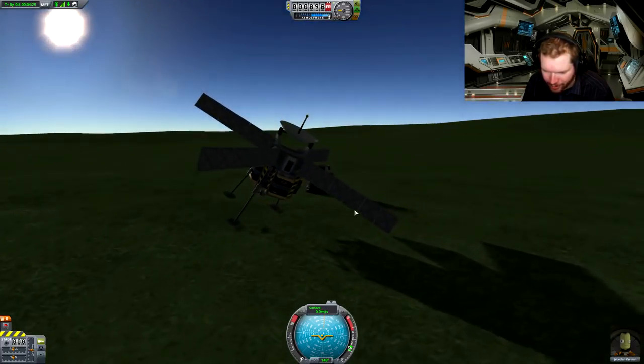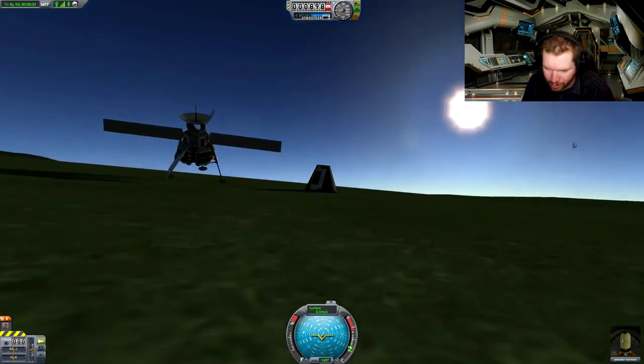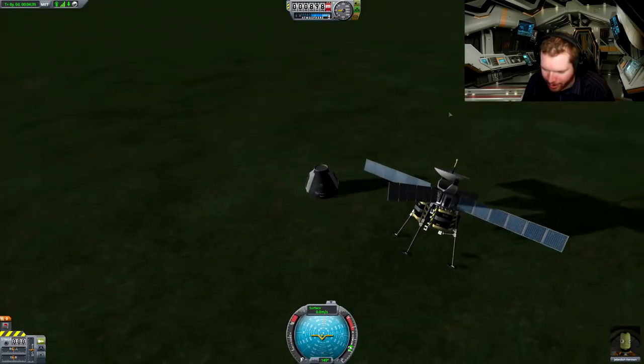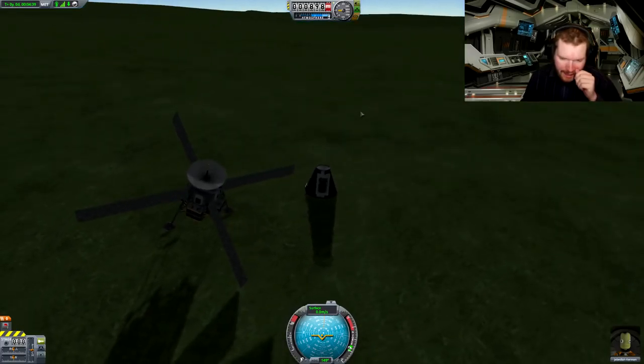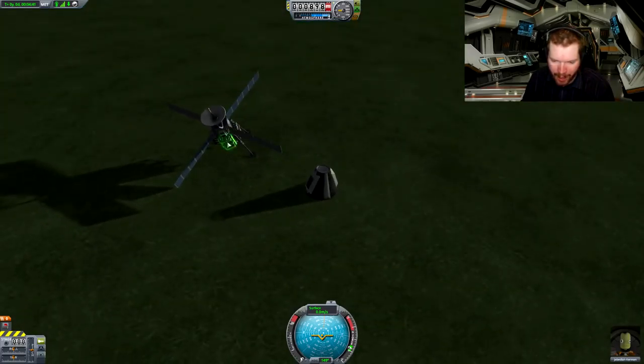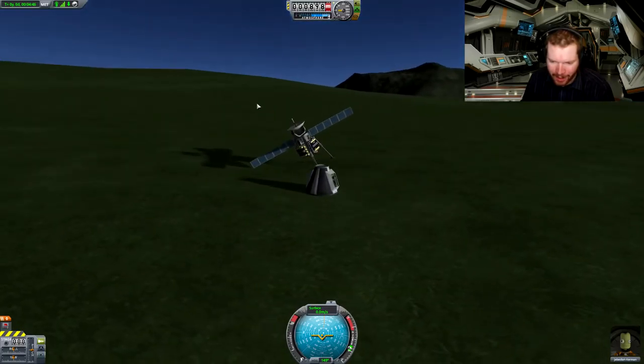The landing strut collapse tipped it over on its side and it was resting on one of the solar panels, which — I mean, it's not too bad. But this needs tweaking. So let's get this back to the space center — should be just over the hill here — and let's try again.